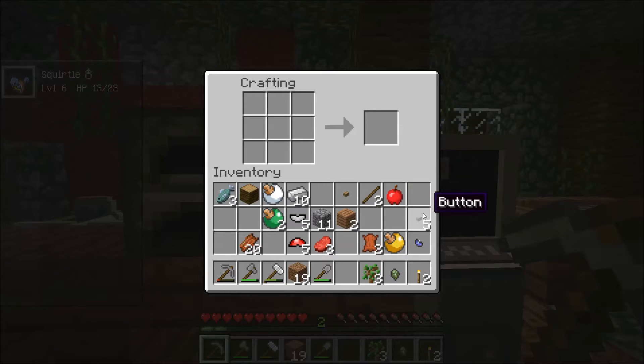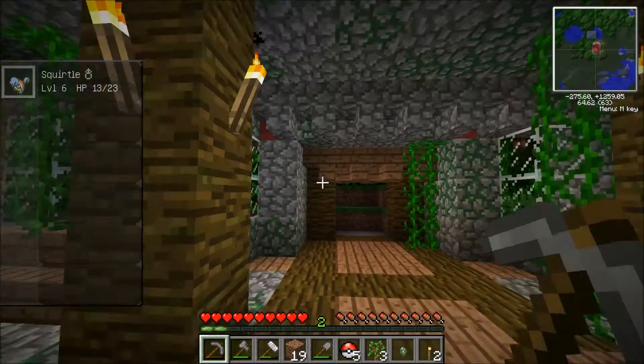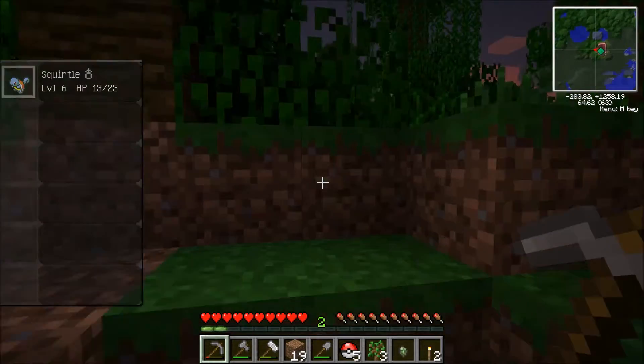Now I've got my actual buttons. Iron base, Pokeball lid, buttons — five Pokeballs! We are Pokemon masters. Now let's go catch us a Pokemon.